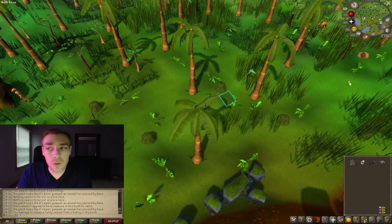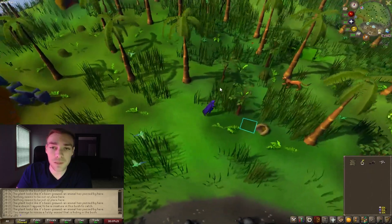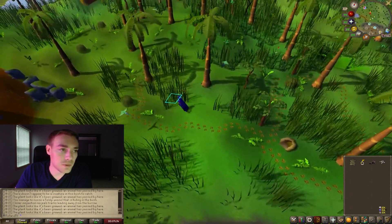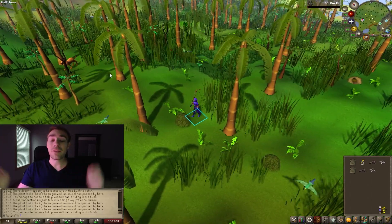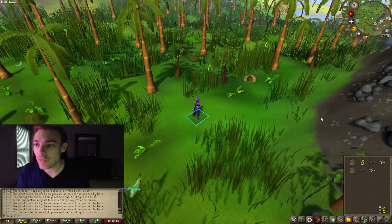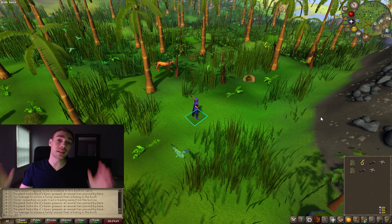Now that was fun, but check this out — if we throw on the Ring of Pursuit and inspect the burrow, boom! It shows the entire trail: down, around, and ends at this bush. So we just right-click attack that bush and there it is — fantastic! That's why the Ring of Pursuit is so great. You would have had to run around inspecting all these bushes, which would have been really annoying. It's just way better with the Ring of Pursuit. Trust me, it is highly worth it.